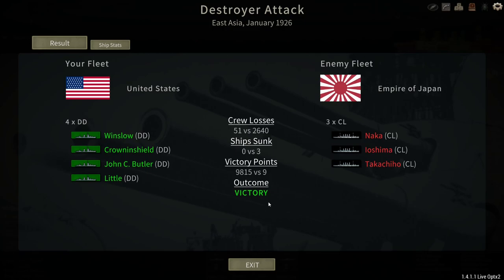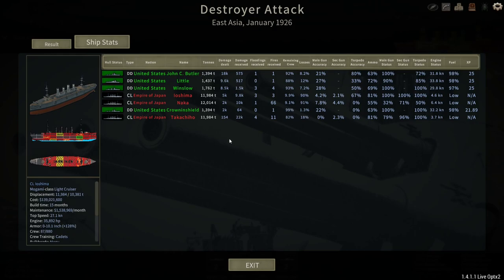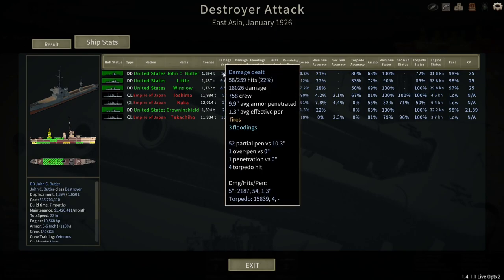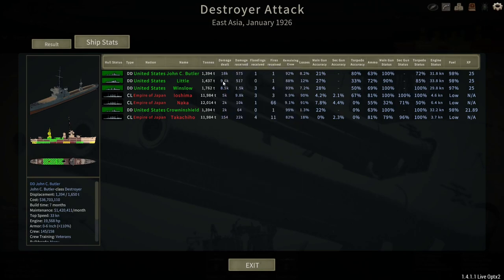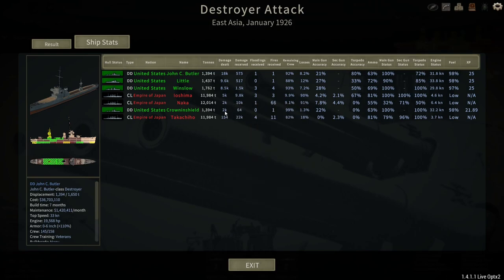With a brave assault on that light cruiser, we have taken down three light cruisers in an exemplary destroyer action. In terms of damage dealt, John C. Butler comes in first with 18,000 points, followed by Little and Winslow. Crown and Shield hasn't been quite as successful with torpedo hits. John C. Butler managed four torpedo hits, followed by Little with three hits and Winslow with three hits. Crown and Shield has no torpedo hits — all her damage was done with the guns.